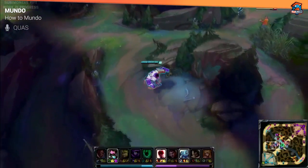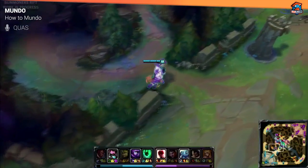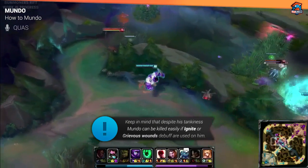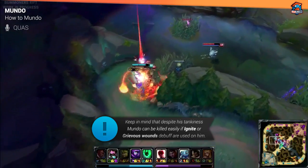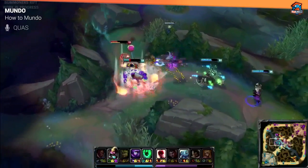The second tip for Mundo is to be aware of the grievous wounds debuff that enemies can apply on you. If you're in a teamfight, you don't want to run into four people if one of them has ignite, because you're going to get focused and bursted down before you can do anything. Even though you're really beefy, you can get killed if you get ignited — so that's the main thing to pay attention to. Thank you very much.